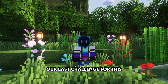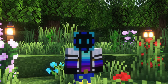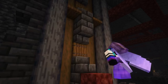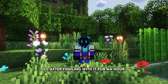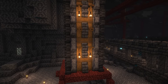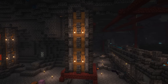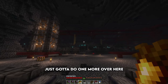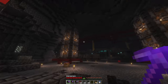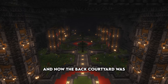Our last challenge for the back courtyard was designing the third pillar. I knew this one had to be bigger and better than the last two. I decided to incorporate some polished basalt I used for the pathway in the courtyard, and it went well with the deep slate variants and spruce wood. After fiddling with it for an hour, I got it done. Just a few tears — but the back courtyard pillars were officially done, and the back courtyard was officially complete.